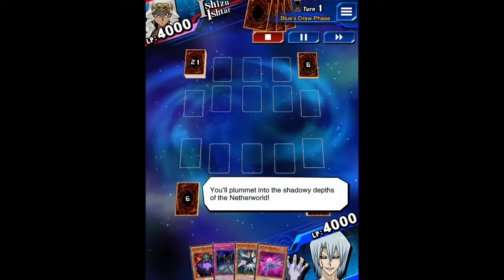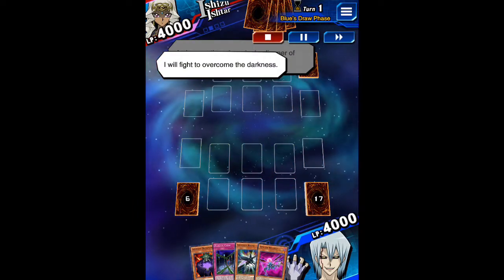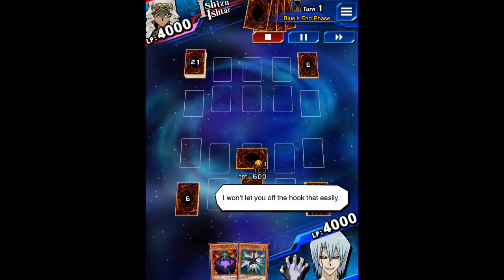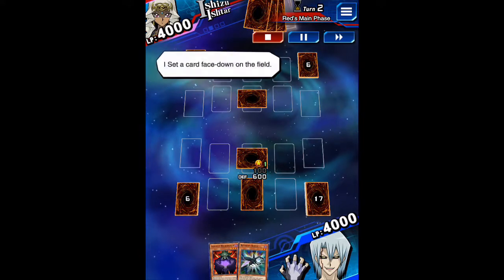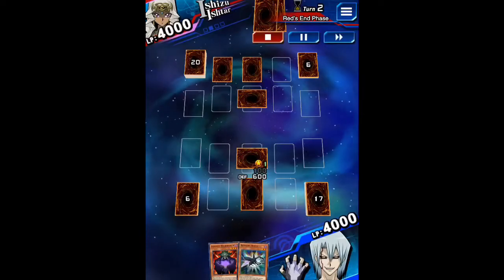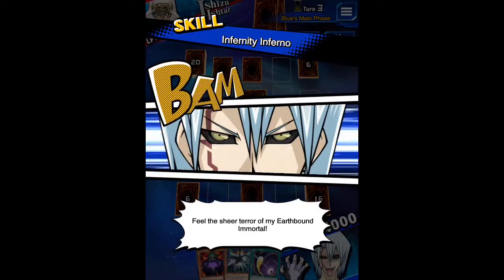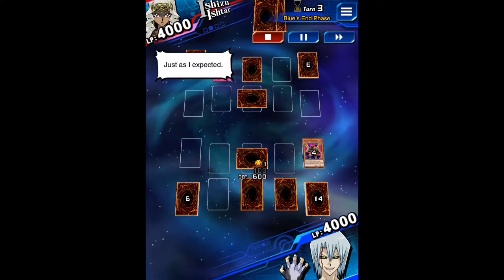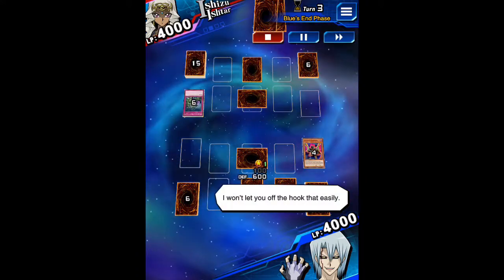You'll plummet into the shadowy depths of the netherworld at the hands of my earthbound immortal! As long as there is a single glimmer of light, I will fight to overcome the darkness! Duel! It's my turn — I'm setting a monster, I set a card. I won't let you off the hook that easy! I end my turn. My turn, I draw! I set a card face down — I have already envisioned your downfall! I end my turn. Let's enjoy tearing each other to shreds! My turn, I draw — feel the sheer terror of my earthbound immortal! I'm setting a card. I activate a face down card — my trap activates! I won't let you off the hook that easy! I end my turn.